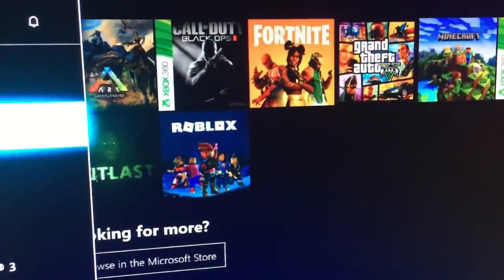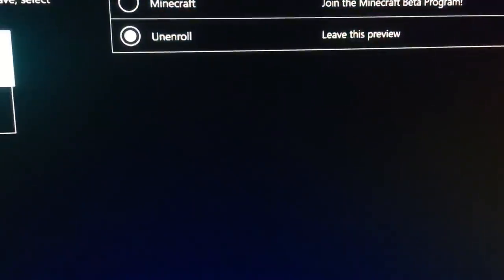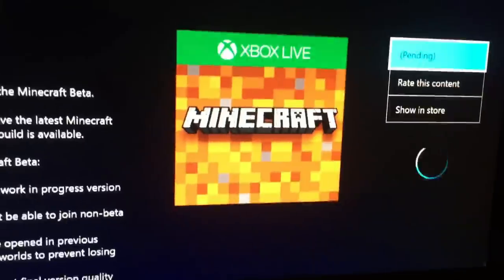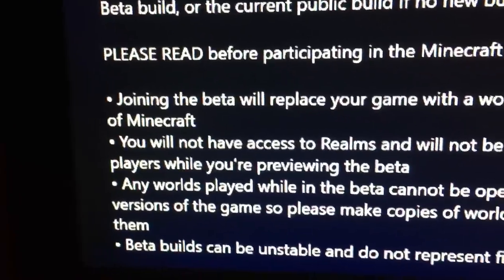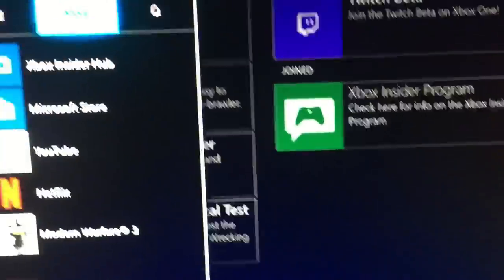Then you want to come to the Insider Hub and unenroll, and then it's done. What this will do is get rid of the beta content. If you look, it probably says 'you will participate in beta' — I didn't read that because I'm an idiot. Then what you want to do is go to the Store.